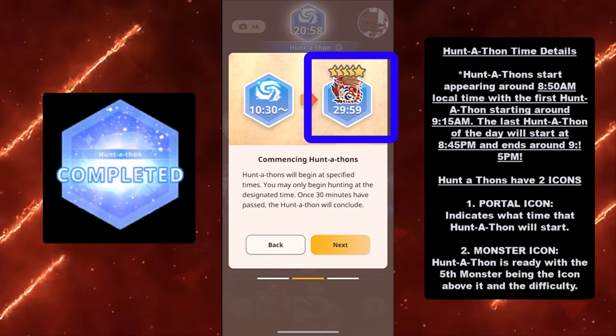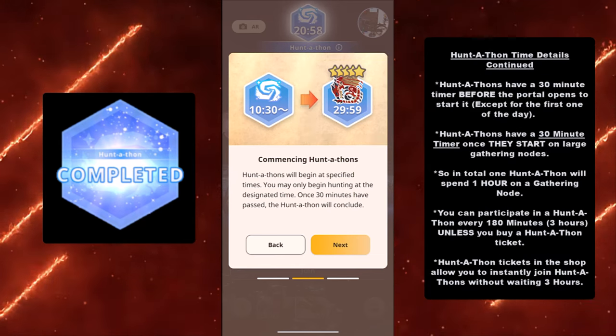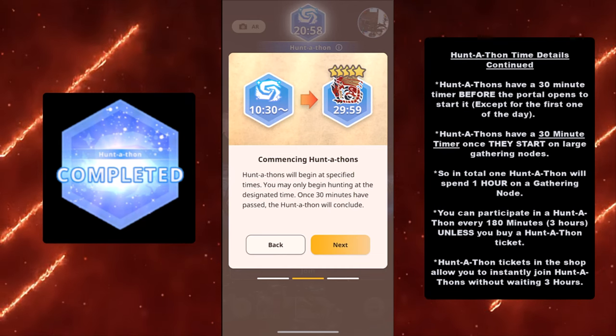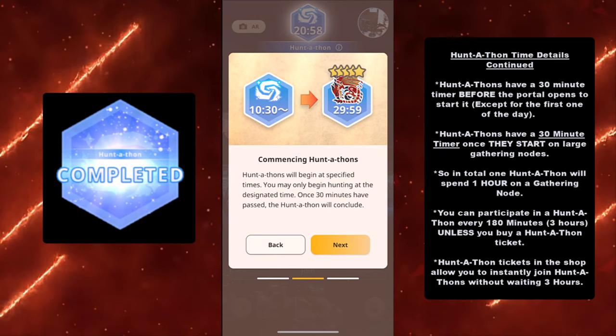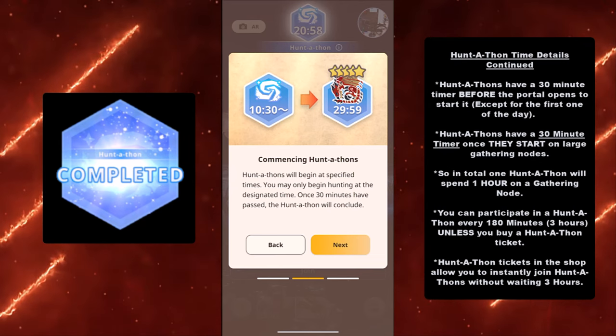So in this example, the boss monster for this Huntathon will be a 5-star Rathalos. In addition, Huntathons have a 30-minute timer before the portal opens to start it, except for the first one of the day, which is around 25 minutes according to the example from the previous slide.